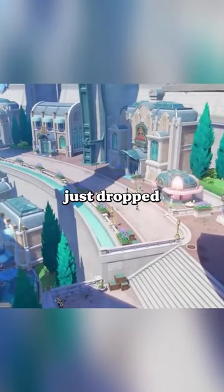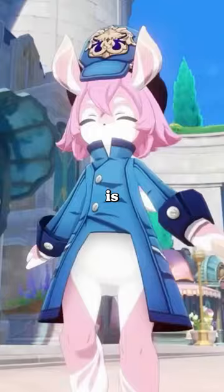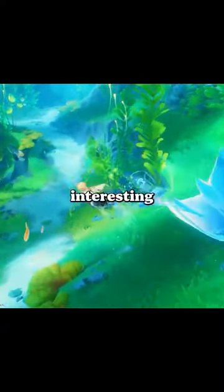So as we all know, the Fontaine teaser just dropped and so far it looks amazing — let's talk about it. To start off, the character that was shown to us... what is this? She looks like Pink Panther and Dory had a child. But this scene right here — chef's kiss. The underwater mechanics look pretty interesting.